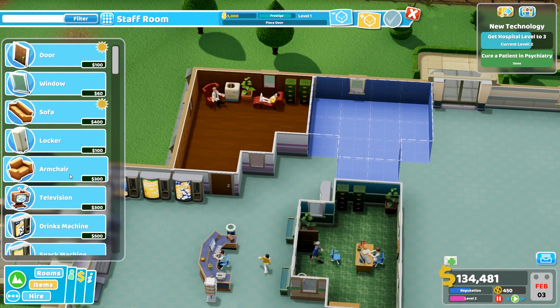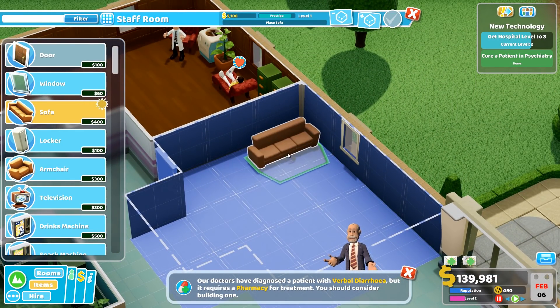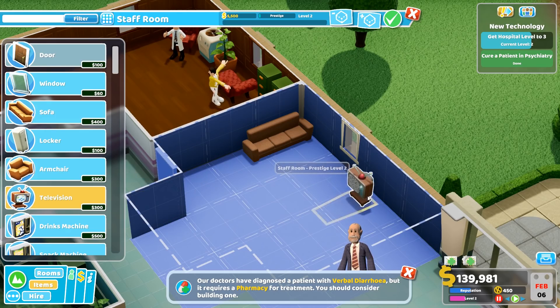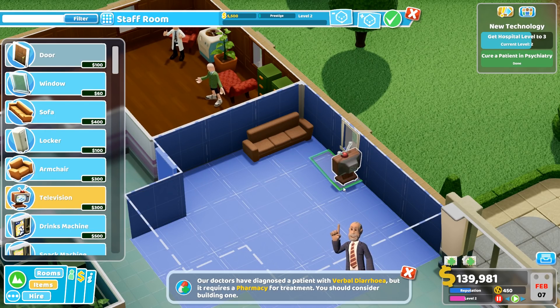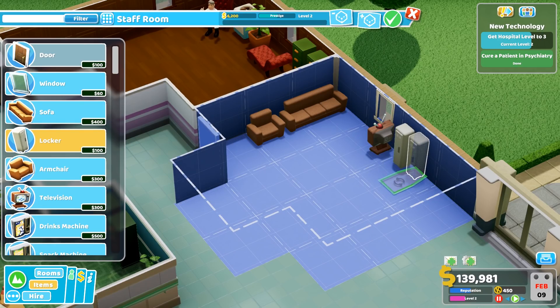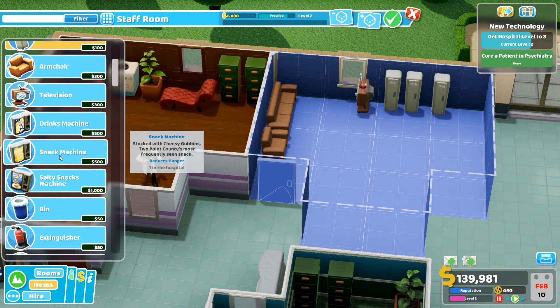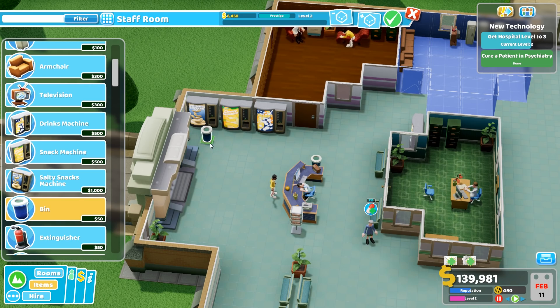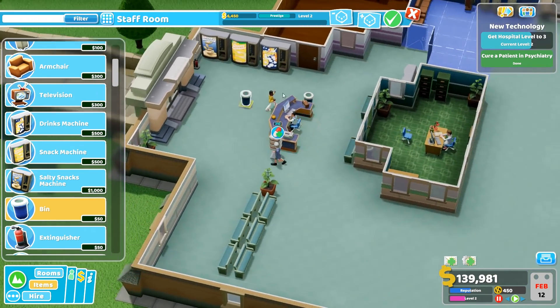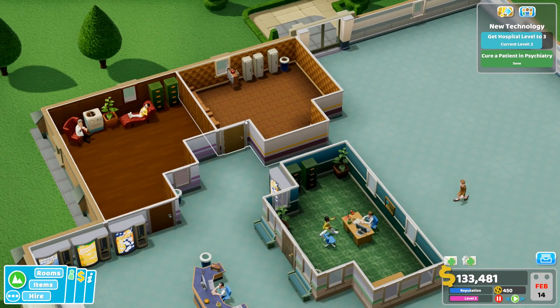And what do they want? Like a sofa, a television over here so you can sit on the sofa and watch. We'll give them an armchair as well. Lockers — do they want some lockers so they can put their stuff in? Sure, and we'll give them a bin. Maybe we need some bins out here as well, because otherwise people are going to be just throwing their trash everywhere. There we go. Okay, so now the staff have got somewhere to hang out.